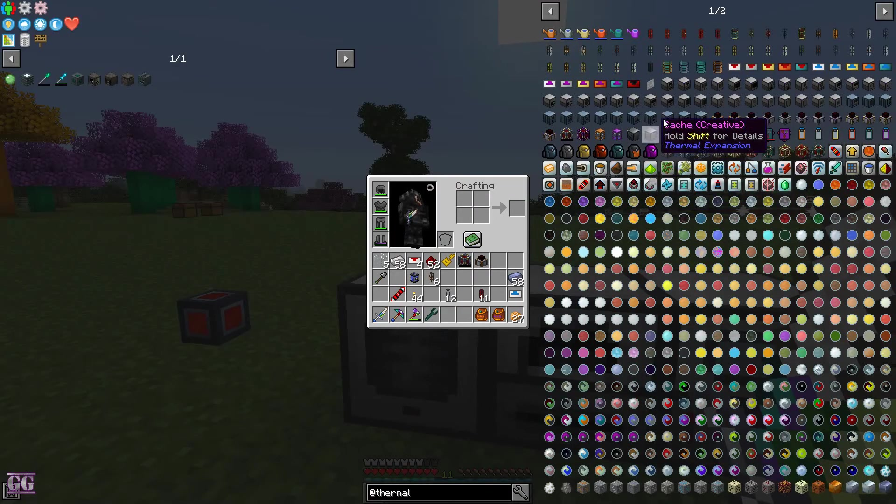To get to the mechanics of the Pulverizer: it has internal settings same as Ender IO. Blue is usually input and orange is usually output. After you pulverize, you can push out the primary item or push out the secondary item — sometimes refining stuff gives you a secondary output — or push out both.